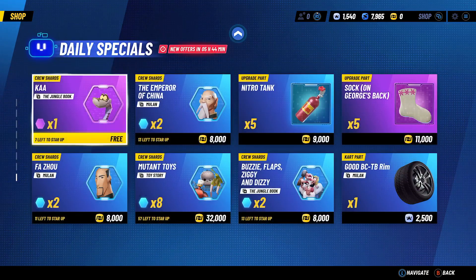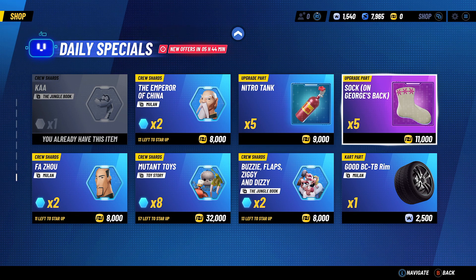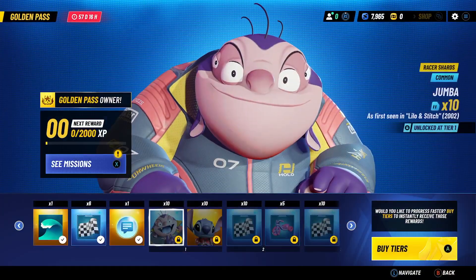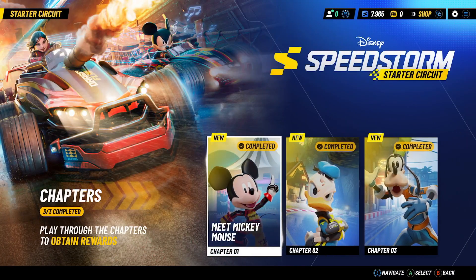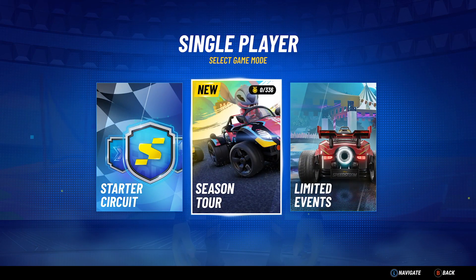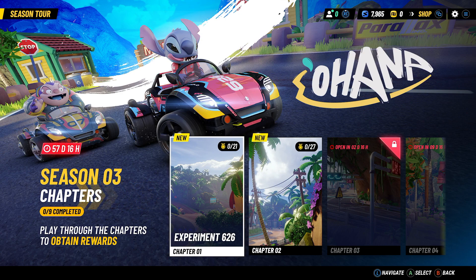We got a free crew member shard and some upgrade parts. Let's take a look at the golden pass — the Star Shift. We already claimed those rewards. We actually got Mickey, Donald, and Goofy leveled up again. Season tour experiment 626 — we got two levels open. Season three chapters: play through the chapters to obtain rewards.